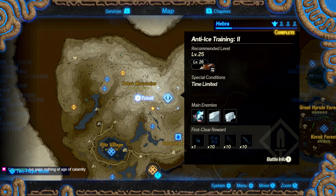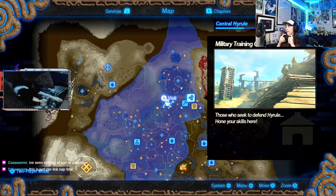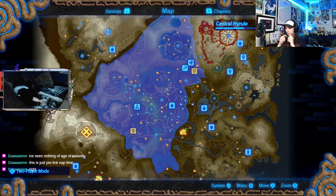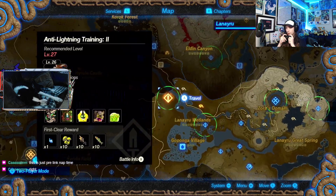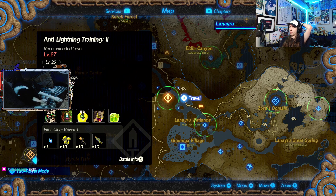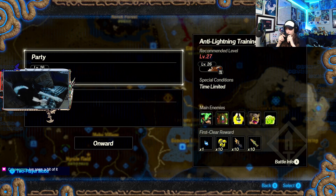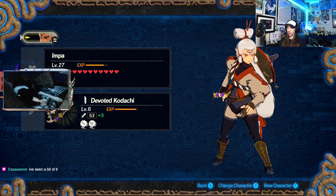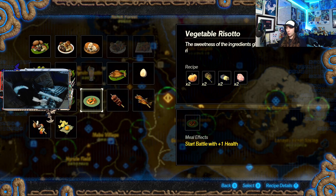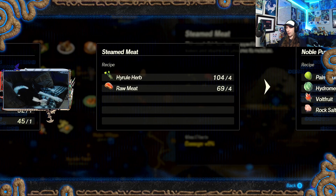I can skip that cutscene but I quite like that little scene. Oh, so this is your first time seeing it? This is just pre-Link nap time - basically the 100 years ago of Breath of the Wild. Anti-lightning training too - we could try Daruk again for fun but it's time limited and that last one was insane. We have plenty of damage-plus-five-percent ones, so let's cook it and go.